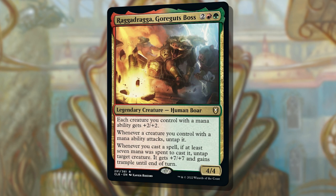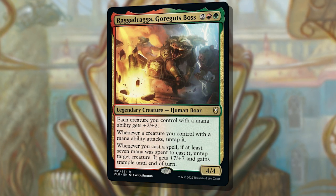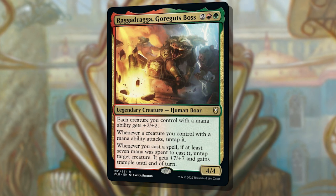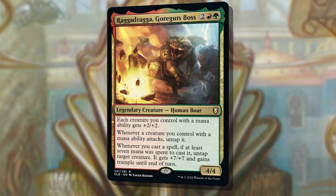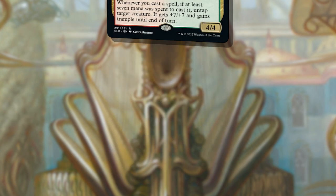Raga Draga is going to be a challenge. They're going to be stompy and move really fast, faster than you'll be able to get your engines online, so be careful about an early beatdown. Your targeted removal is going to be crucial here, as removing Raga Draga himself shrinks that deck's entire board. Getting yourself ahead of their burn spells will be important too, so once they start generating a ton of mana, you can make sure your life total stays ahead of what they're capable of.